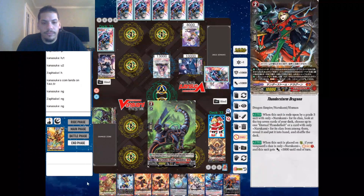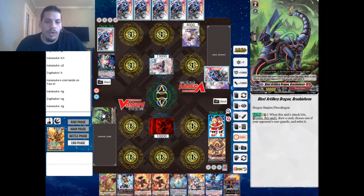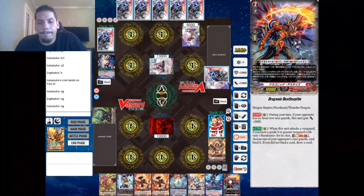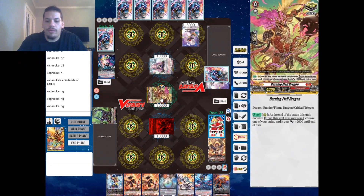We're gonna take that and we're gonna take that. We're gonna rear guard this guy last — Artillery — because he's just a good rearguard. I don't believe I need another counterblast, so I'm just gonna guard that to keep our damage low.